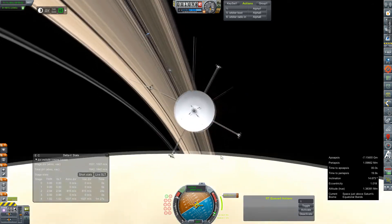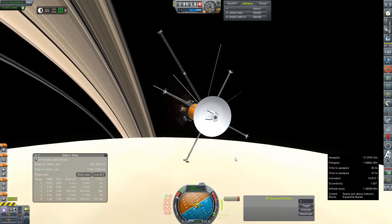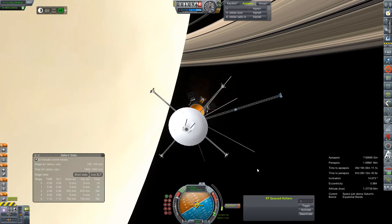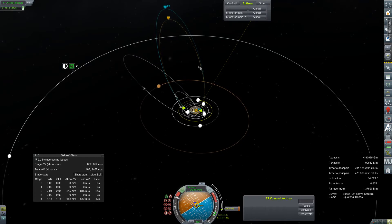That is very interesting. I should probably be watching my telemetry here. Alright, there's our orbit. About 90 or so meters per second remaining. We're just going to leave our orbit very eccentric, because that's how we're going to try to hit all of these moons. We'll just go a little bit past it - no big deal. Engine shut down.